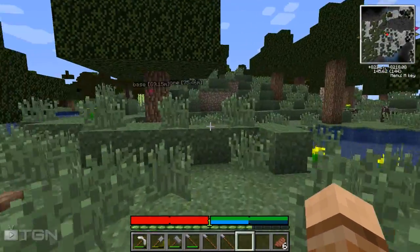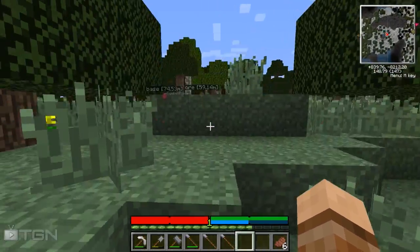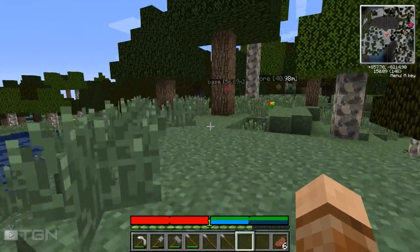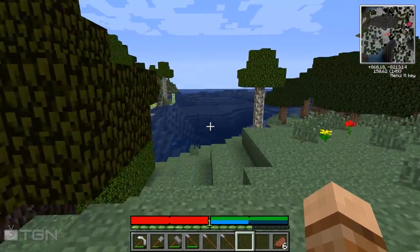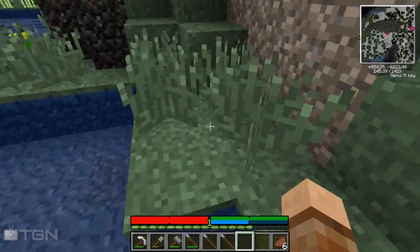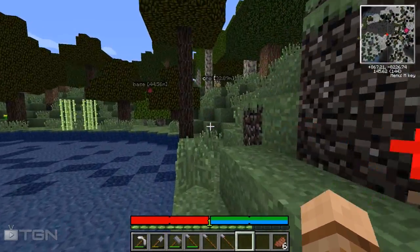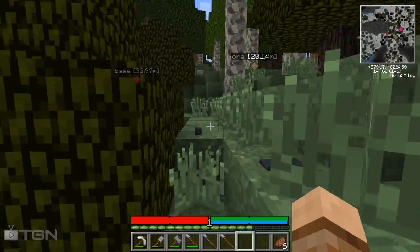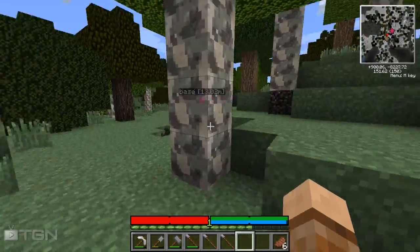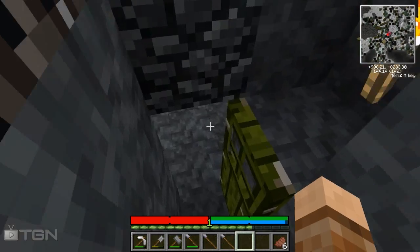We need as many materials as we can get. Finding a good vein underground is what we really need, and once we've harvested it we may have to go back underground for more. I'm getting a little thirsty so I'll have a quick drink - we're also going to figure out how to deal with the thirst mechanic this episode.